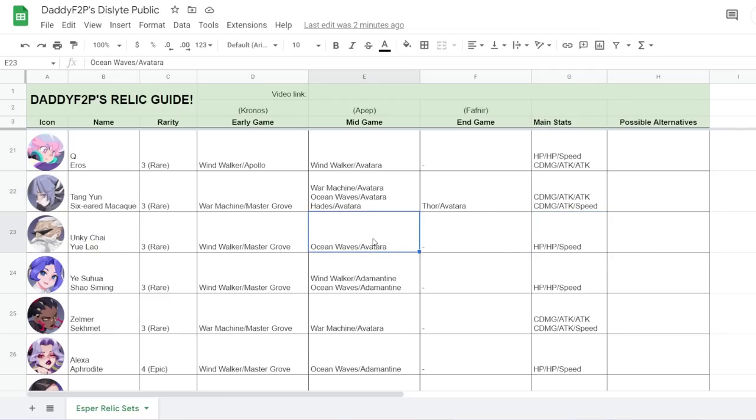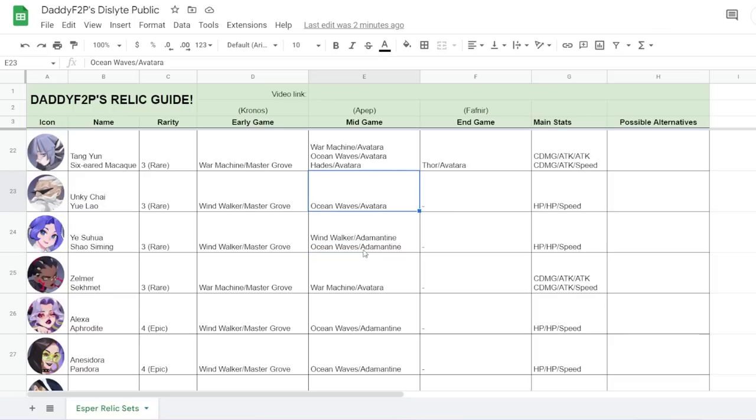For Anki Cha, Ocean Waves and Avatara is the perfect kit. For Suhua, there are two ways to build her — Ocean Waves is probably the way to go eventually, but Windwalker is also a nice start. So Windwalker Adamantin to Ocean Waves Adamantin — this is really good.